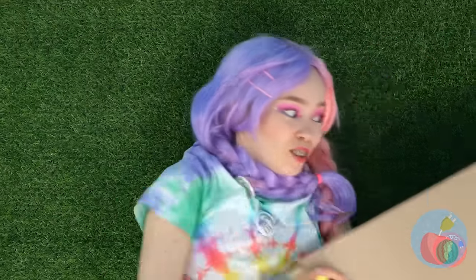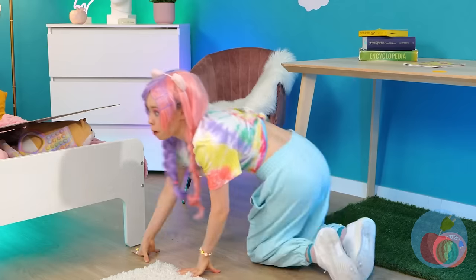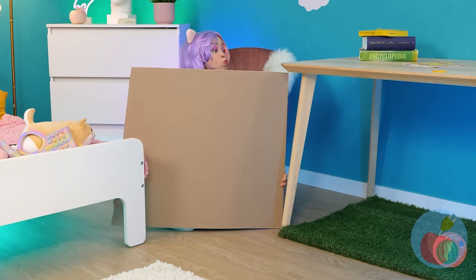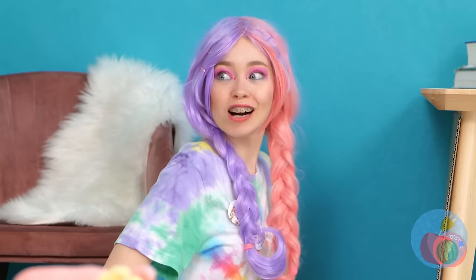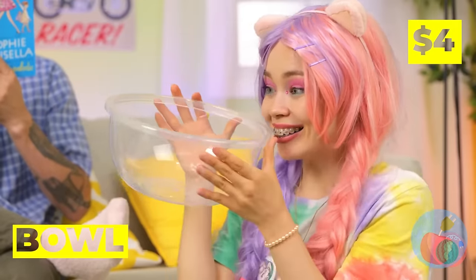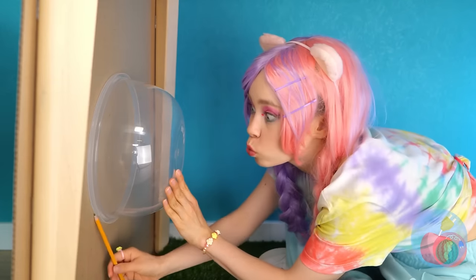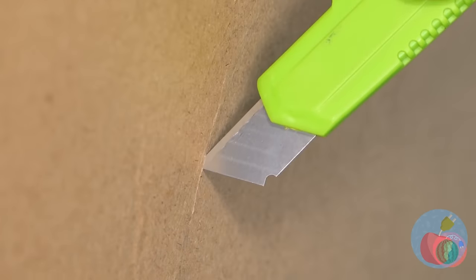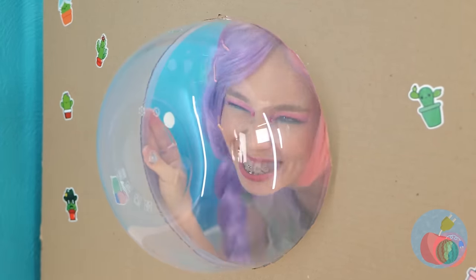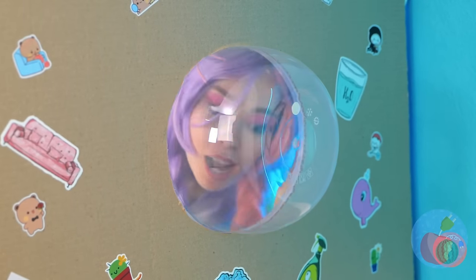Now grab some cardboard and add them to the sides. Now we'll need a bowl — an empty one. Use it to draw a circle and cut it out. The bowl should fit right in. Let's make a bunch of these little windows.